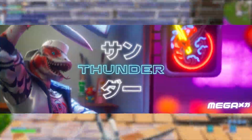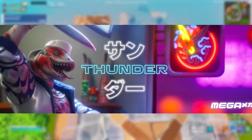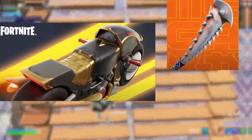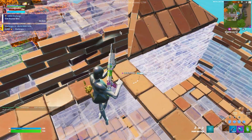Starting off with this teaser of the lizard man skin, which we later found out is actually going to be known as the Thunder skin. Along with this awesome battle pass skin, we also got leaked the glider, harvesting tool, and back bling that are going to be part of this skin's cosmetic set in the Chapter 4 Season 2 battle pass.